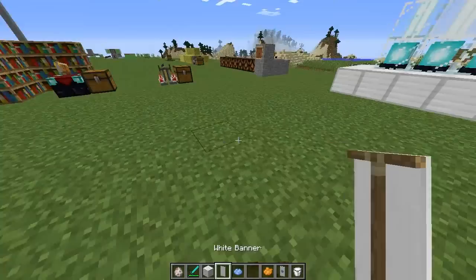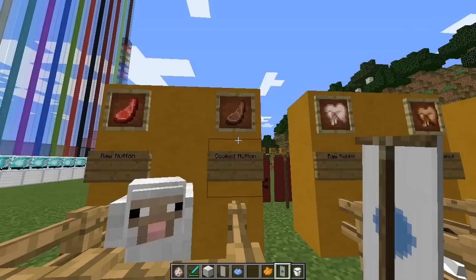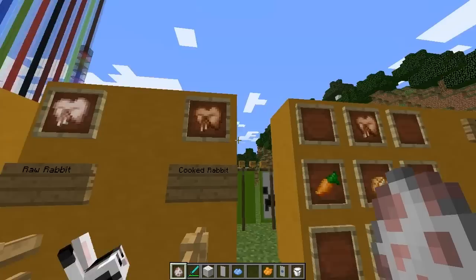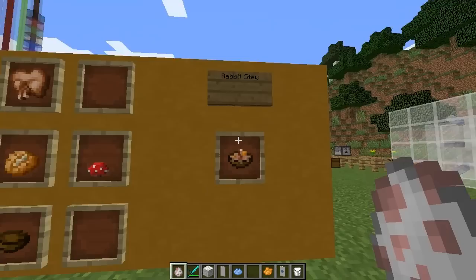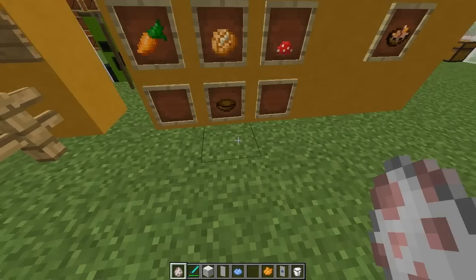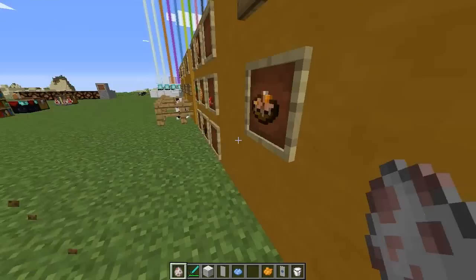Moving on to new food items — sheep now drop raw mutton, which when cooked becomes cooked mutton, healing about six hunger. Rabbits drop raw rabbit, which cooks into cooked rabbit. There's also a new dish called rabbit stew, which heals ten hunger and gives 2.4 saturation, making it by far the best food item in the game. To craft it you need a bowl, a carrot, a cooked potato, a mushroom, and a cooked rabbit.